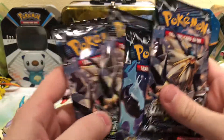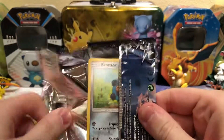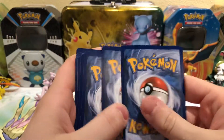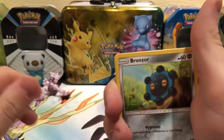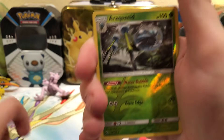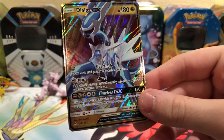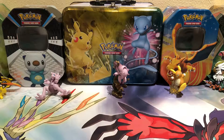There are three Dusk Mane Necrozma packs, so I'll save the Dawn of Wings one for last. Just crack into these. So there is a Bronzor, Yanmaw, Shinx, Alolan Diglett, Vulpix, Fairy Energy, Shieldon, Fuxio, Palpad. The Reverse is a Rockwitted Rurse, which is a rare. And then the rare is a Dialga GX — wow, that's nice! Getting two hits in that pack: a Reverse Rare and then a GX card. A nice one there.